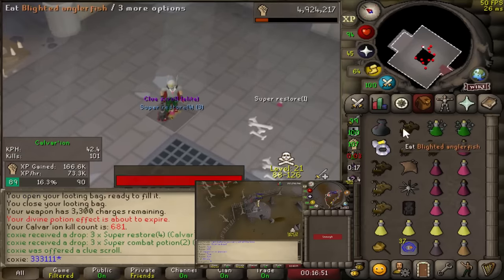We ended up finishing 90 strength on a Friday — happy Friday guys! There she is: 1000 Calvarion KC and we're averaging 48 kills per hour. Strength levels going up, DPS going up, kills per hour going up. I wonder if we can push 50. Getting pretty low on cash and selling our current loot tab — we're barely over 1K KC, no Voidwaker piece yet unfortunately, but the base drop table is actually really good and nothing to complain about. 26 mil cash, back up to a green cash stack.